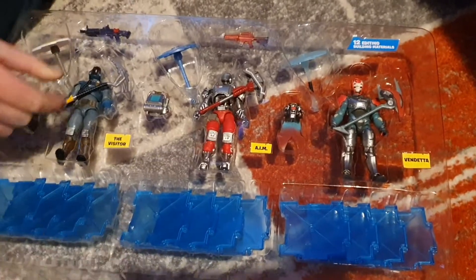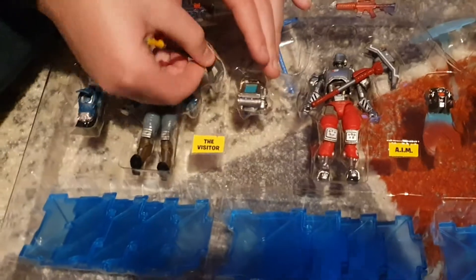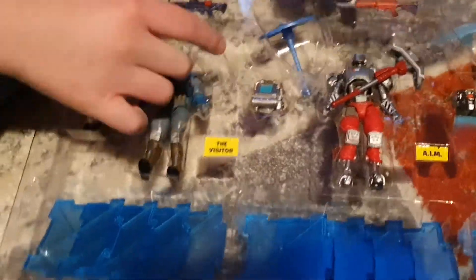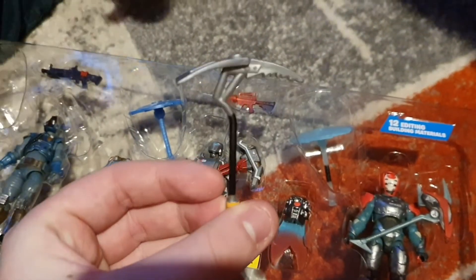We opened the box up and this is what's inside. The Visitor just has a random pickaxe — I think it's called the Cliffhanger, from what I remember. And you get three gliders, including an umbrella.